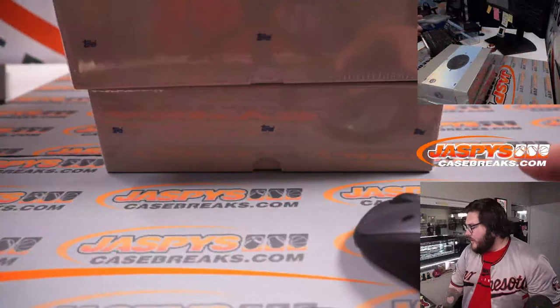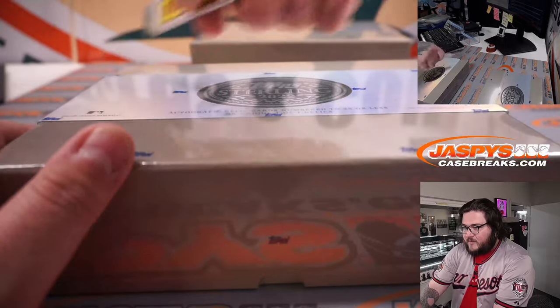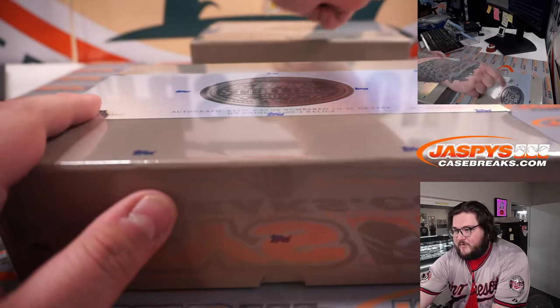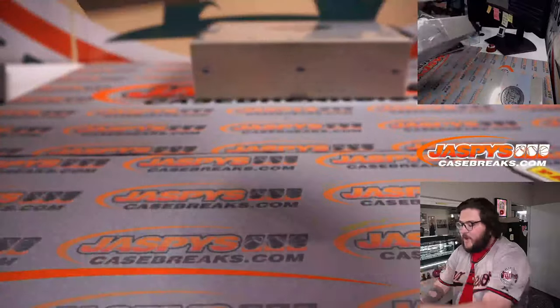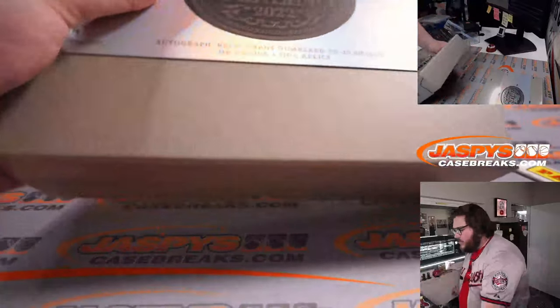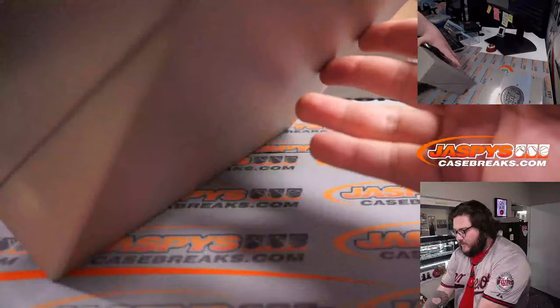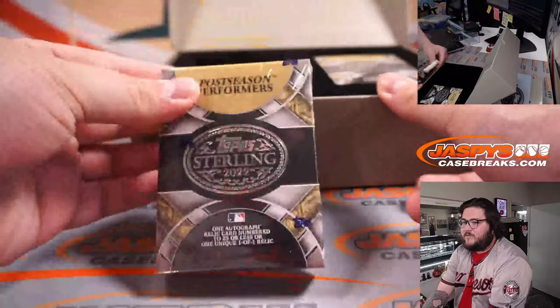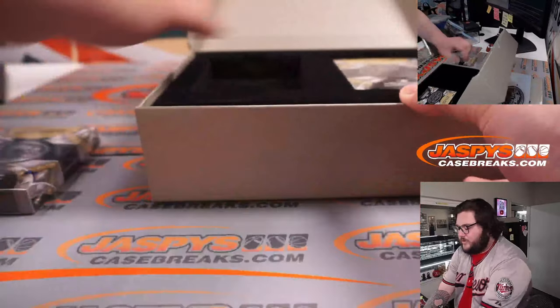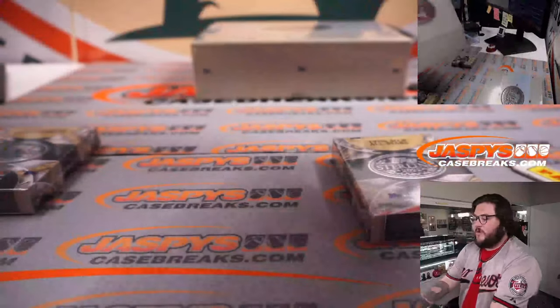These are the last two boxes of our case. We'll start with the top box left and right, then bottom box left and right — that'll be the order for the random hits. Box one: our first box on the left is Postseason Performers, and our box on the right is 1970s MLB All-Stars.